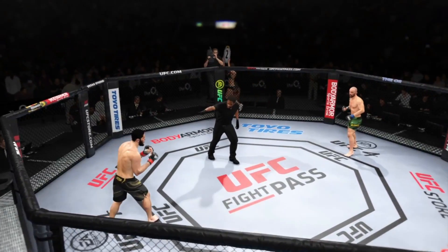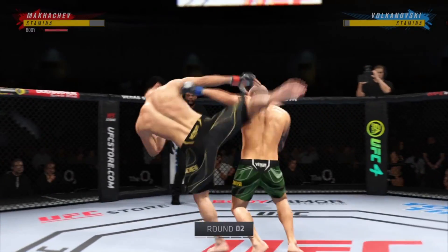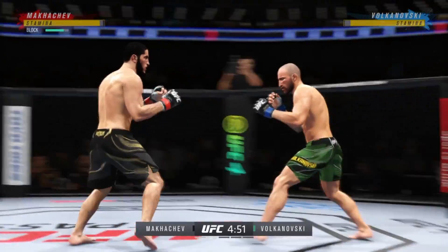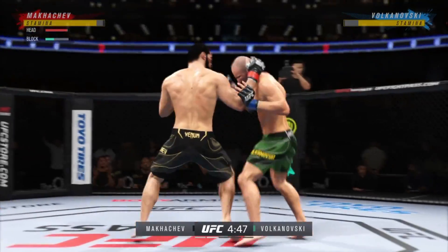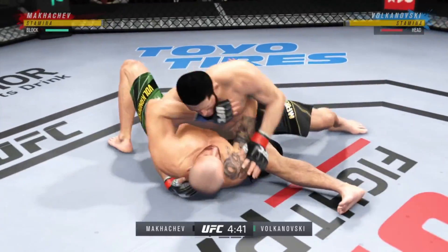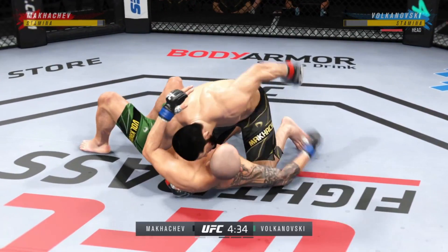Our next round is underway. It looked like maybe we wouldn't get here — there was a close submission attempt in the previous round, but the fighter lives to fight another round. It was very, very close. Get right at it. And with authority, he goes to the judo throw right into side control. He's in side control with a ton of options.